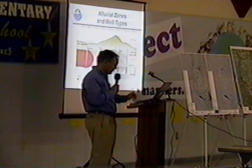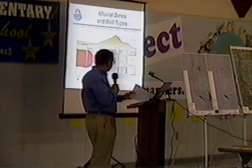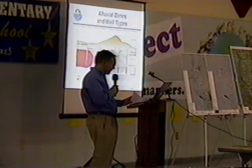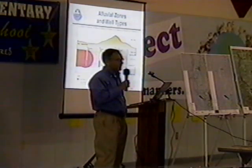The deep zone starts around 160 to 200 feet below the ground surface. Some of the irrigation wells are located below the deep zone, and they pull water out from there.